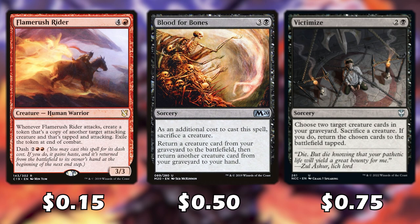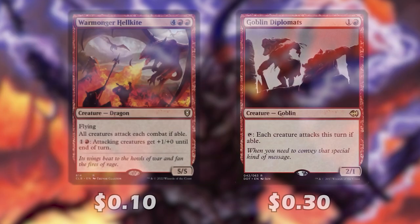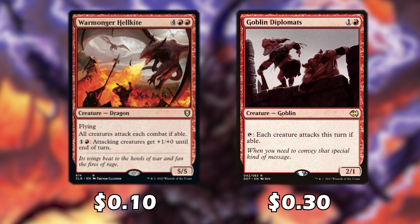Flamebrush Rider is awesome because whenever it attacks we're going to create a copy of another target creature that's also attacking — this will also trigger Karder's effect. Blood for Bones and Victimizer are nice ways of returning creatures back from the graveyard to the field. Wormonger Hulkite is a 6 mana 5/5 with flying and all creatures attack each combat if able, and we can buff all attacking creatures by +1 until end of turn — helping our opponents kill each other even faster.